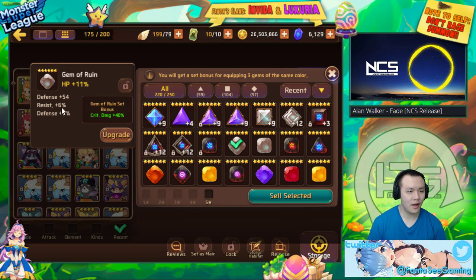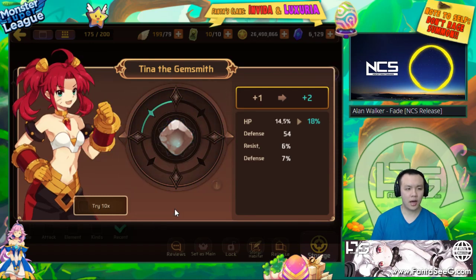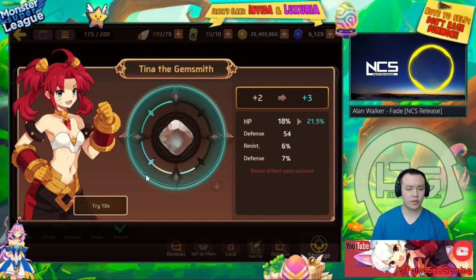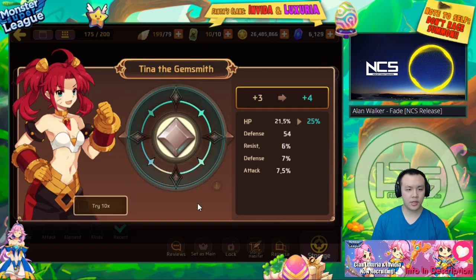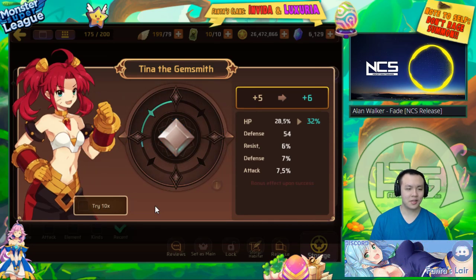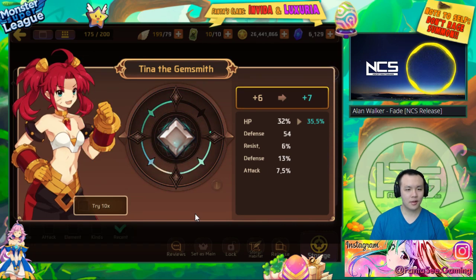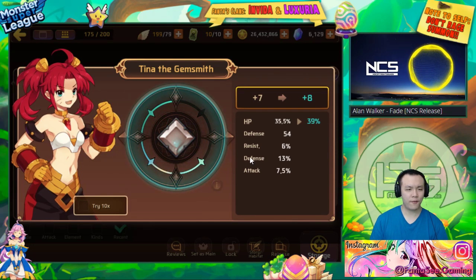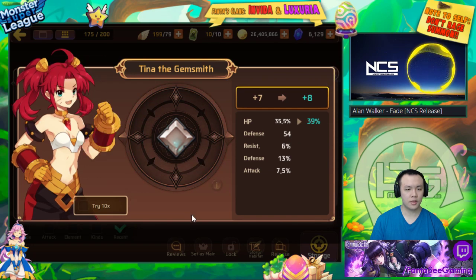This is a ruin gem with HP and defense — it's the same boat as the other ruin gems. Ruin is really hard to use because it has such a high requirement, but a good ruin set is the highest tier excluding dragon gems for a lot of your monsters. This one has defense, resist, and attack — actually decent. I can use it as a broken set. It rolled into defense, which is pretty good as long as it doesn't roll into flat defense.